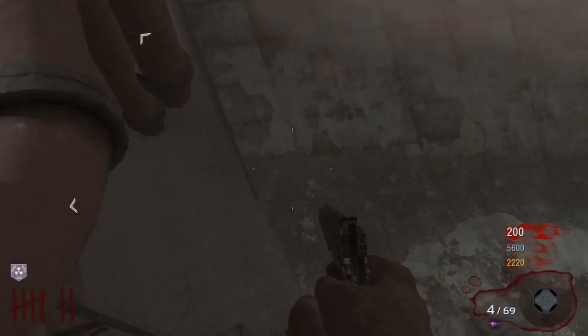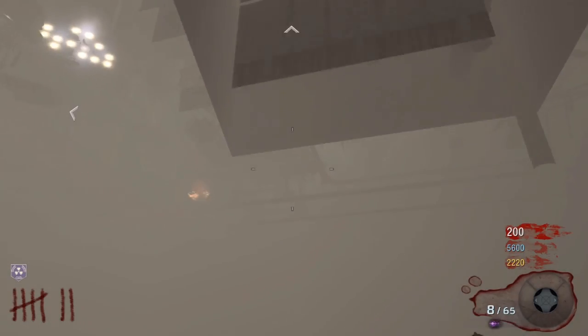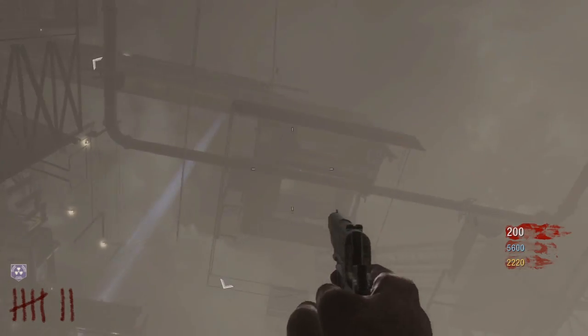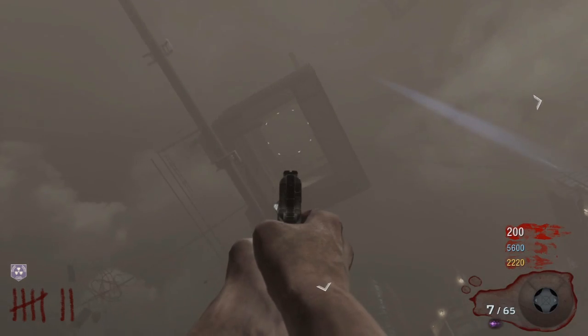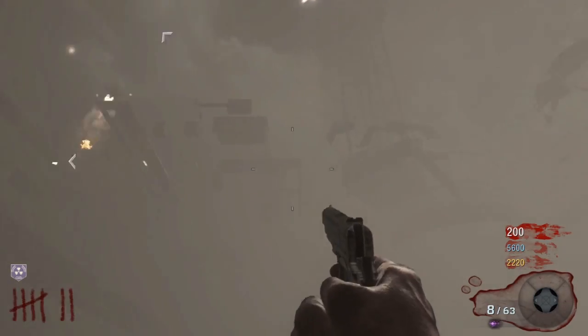There's no benefit to it other than just walking around the map. Oh, I fell. It doesn't look like there's anything else on the map, so I'm gonna say that the only thing you get is those death machines and everything else is broken. I don't know why there were circle lights in there but nothing showed up.